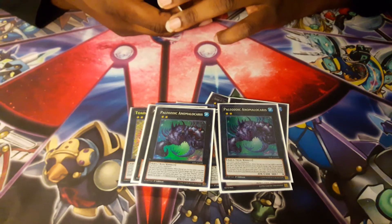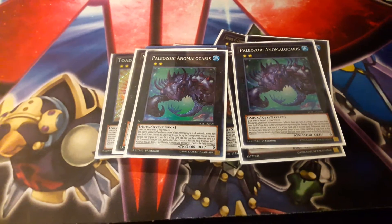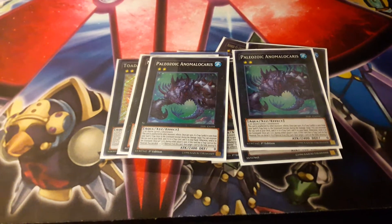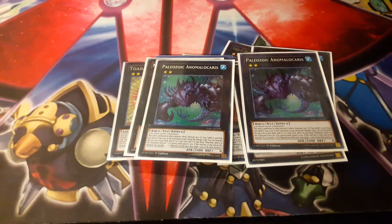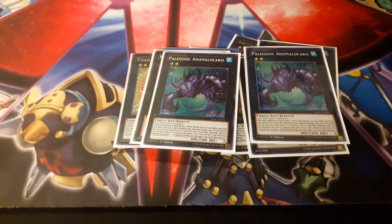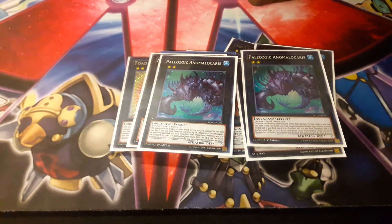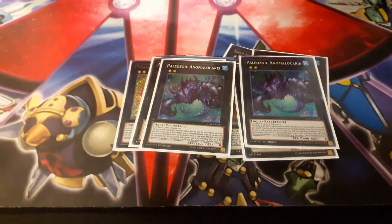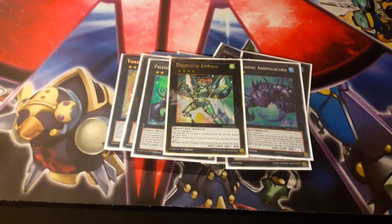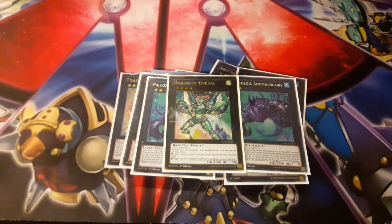Two Paleozoics as Xyz material — this card is unaffected by other monsters' effects. Once per turn, if a trap card is sent from your spell and trap zone to the graveyard except during the damage step, you can excavate the top card of your deck; if it is a trap card, add it to your hand, otherwise send it to the graveyard. That's good because some of the Volcanics work in the graveyard. Once per turn during either player's turn, if this card has a trap card as Xyz material, you can detach one Xyz material from this card, then target one card on the field and destroy it. So this deck really interrupts a lot.